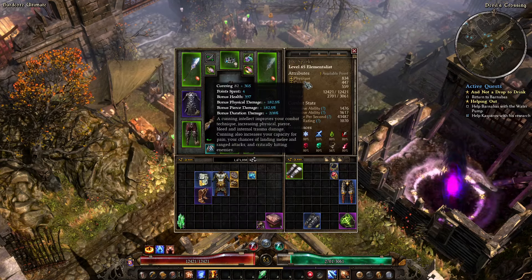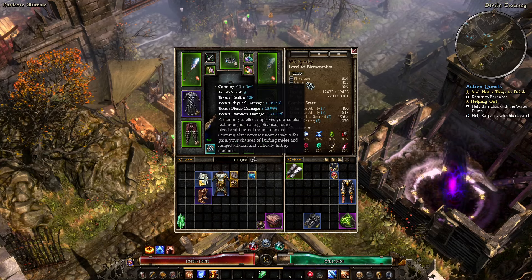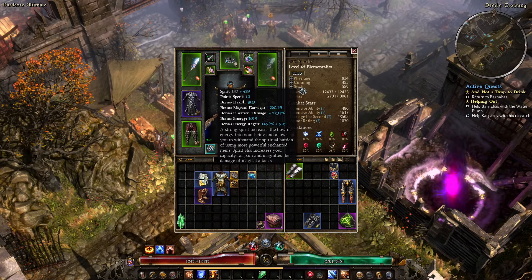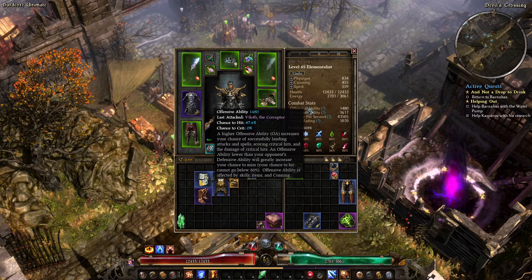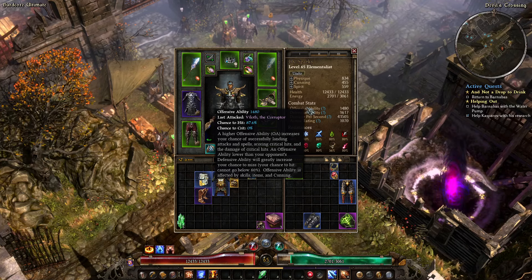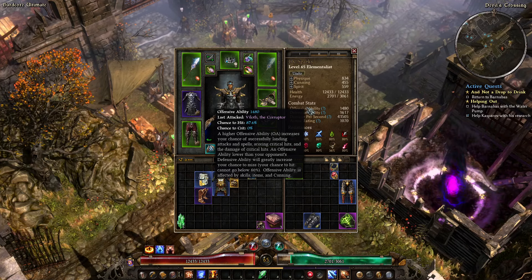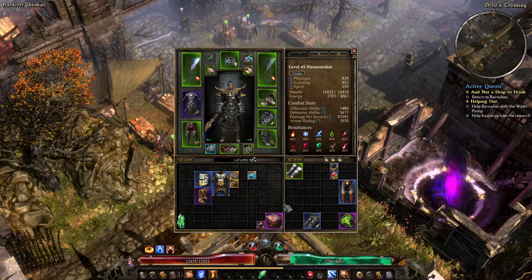We also have some attribute points. I'm going to put that in Cunning to get a little bit more offensive ability. You can see with Valoth we actually have a pretty good chance to miss, and hitting all of our attacks is definitely something I want to do.